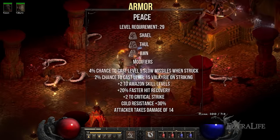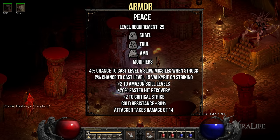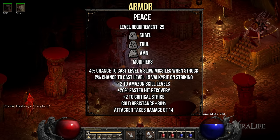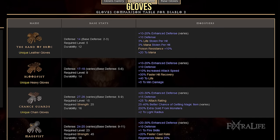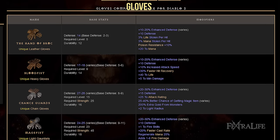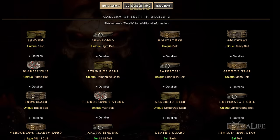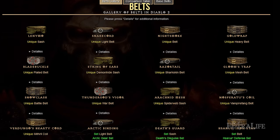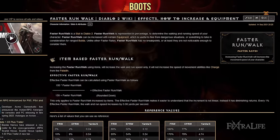For armor, you want the Peace runeword. This is a great option early on and provides plus 2 to all skills, faster hit recovery, cold resistance, and provides a chance to cast Valkyrie on striking. When it comes to gloves, be on the lookout for something that has plus Javelin skills and attack speed. Until you find that, focus on defensive stats such as life and resistances. For the belt, you'll want something with life and resistances. You'll also want to search for faster run/walk speed on your boots, as well as resistances and life.